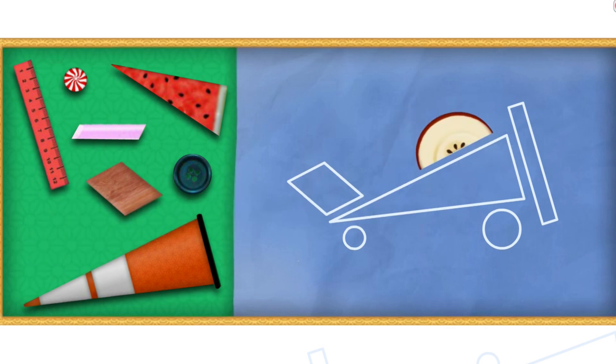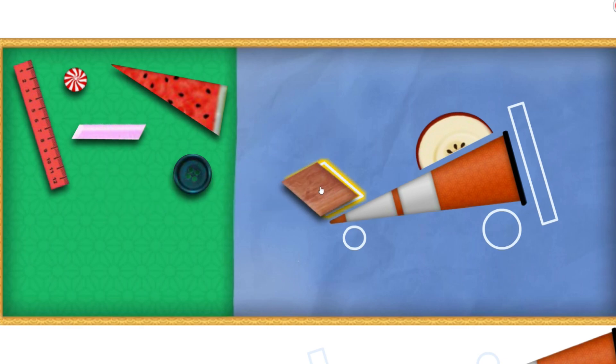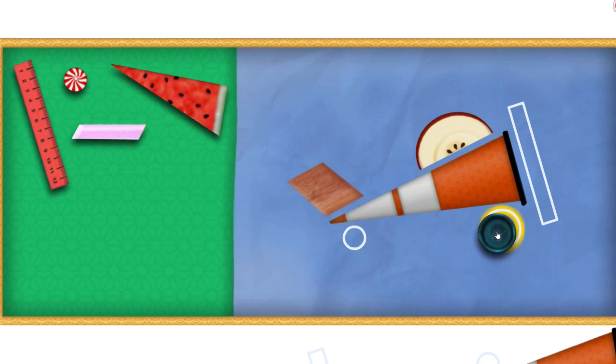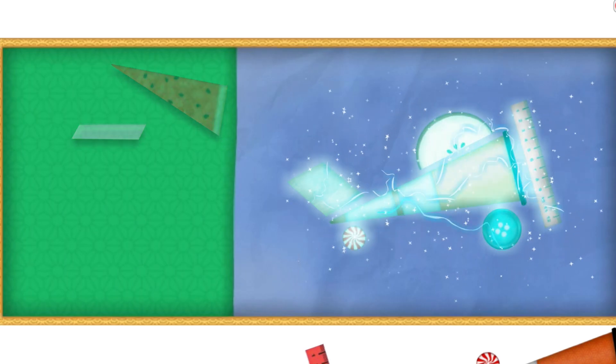A semi-circle — it's half of a circle! You got it! A triangle! A parallelogram — four sides with opposite sides that are the same length! Yes! A circle — it's completely round! Yes! A rectangle! Awesome job, Umi friends! Super Shapes!